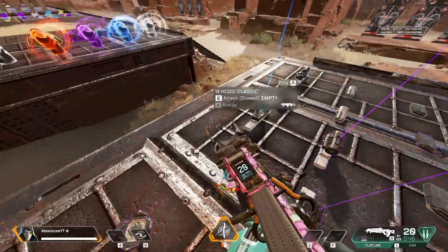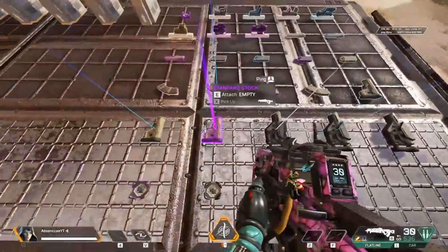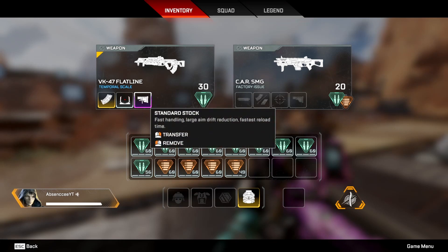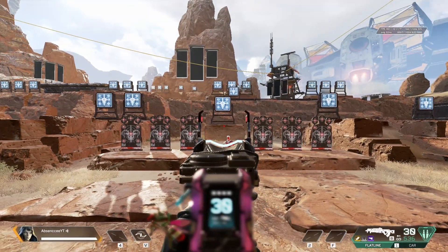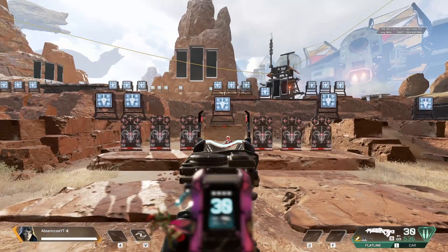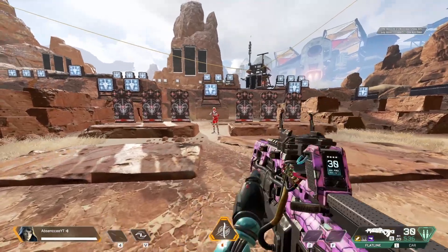The next thing I like to do is grab the 1x HCOG, a gold extended heavy mag, and a standard stock. If you don't know what the standard stock does, it reduces large aim drift, giving you more precise aim. You can see how my aim is not drifting very much with the stock on. If I take it off, my aim is going to drift a lot more from center. So I'm going to put that back on.